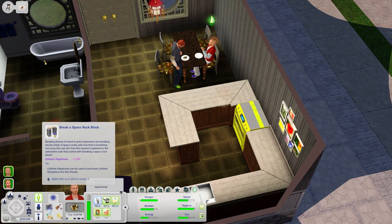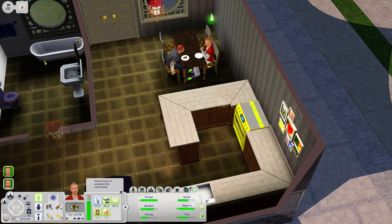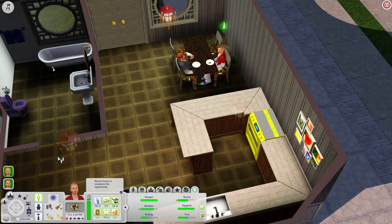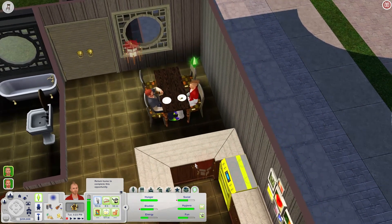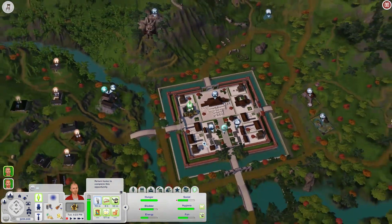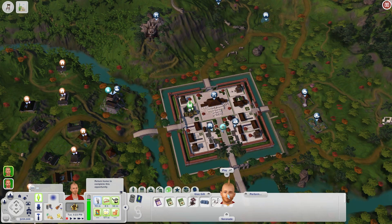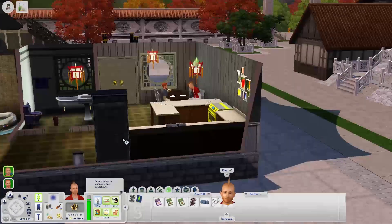Jesse wants to break a space rock block, but he is fatigued right now so he can't do that. Instead, I'm going to have him work on his guitar skill in the marketplace. So let's go to the park, and I'll have him just play guitar.